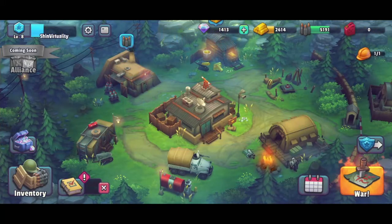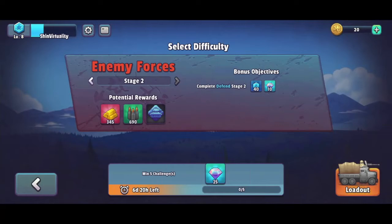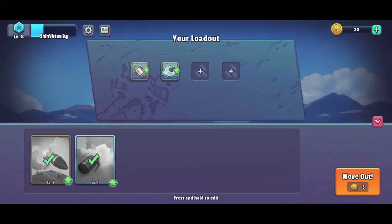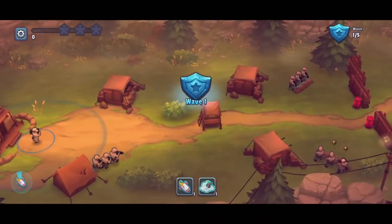Now that we've done an attack, let's quickly go through a defense scenario. Enemy forces incoming. We've completed stage one — let's try stage two. Complete defend stage two. We don't have many abilities other than smoke bomb and our bomb. Here's wave one, and here's our base, fully fortified. Here come the enemy troops.